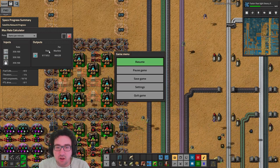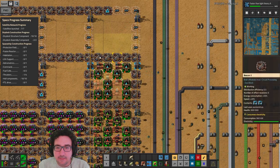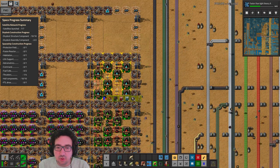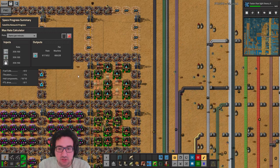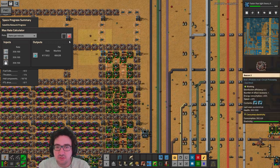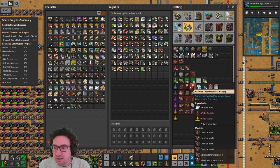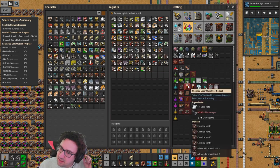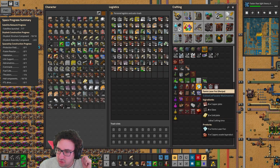We'll need like half a grid more — good to know. Looking at the rate calculator, we're gonna need like 300 each of these. So I guess what we want to be doing is looking at how we're making those. One of these we need to make near the actual gas production, which is kind of awkward, but I guess it should be fine.